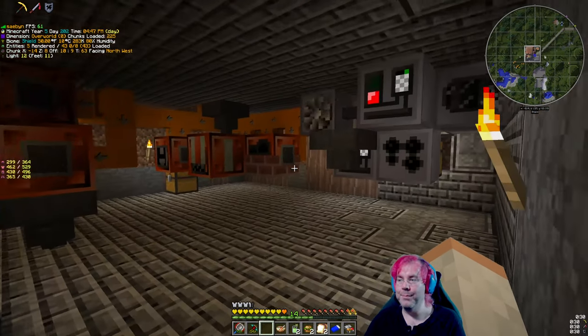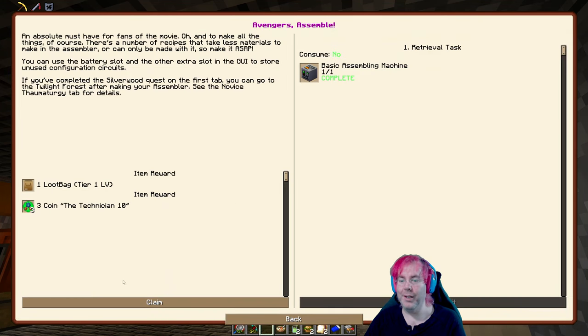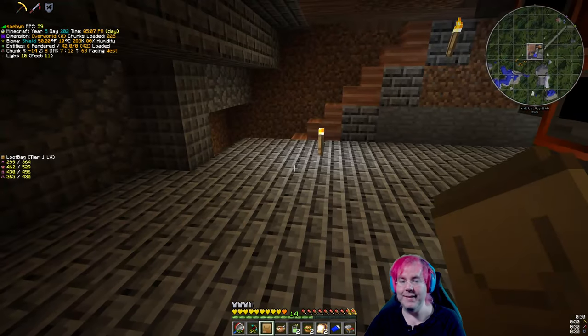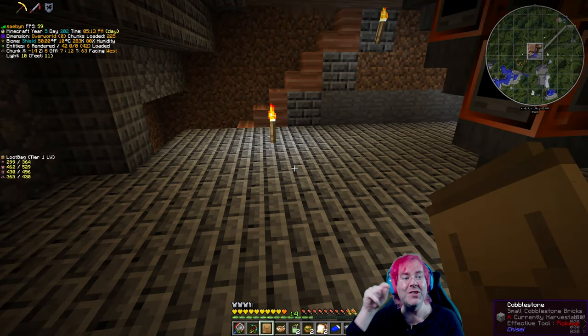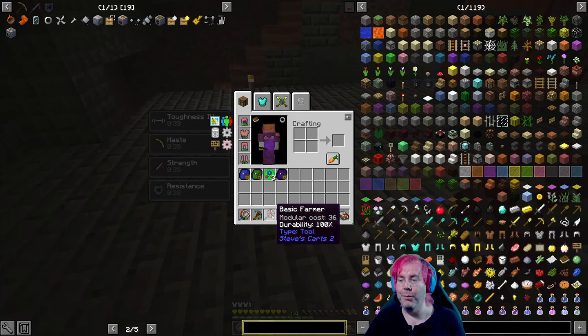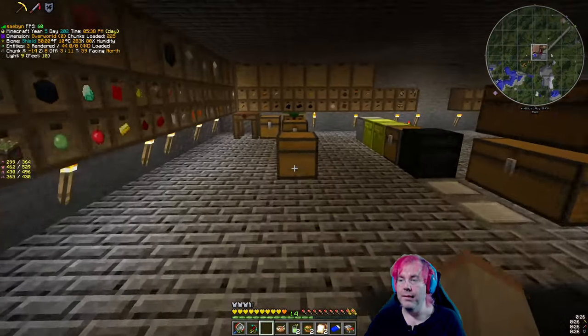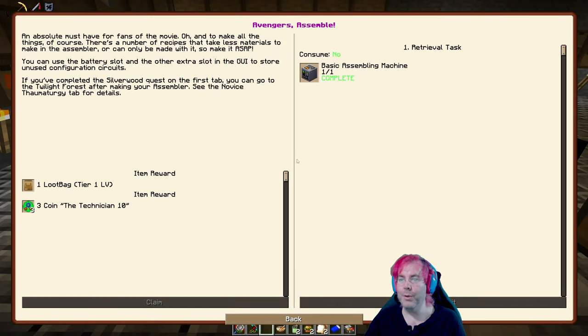Alright, so what do we need this for? One thing was to make the crop sticks — that was a specific example, but there are other things. An absolute must for fans of the movie — and to make all the things of course. There are a number of recipes that take less materials to make in the assembler, or can only be made with it, to make it ASAP. You can scroll wheel in the UI to select the circuit.